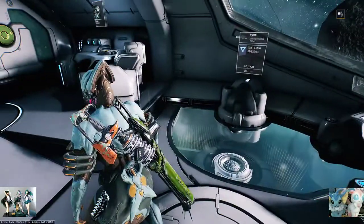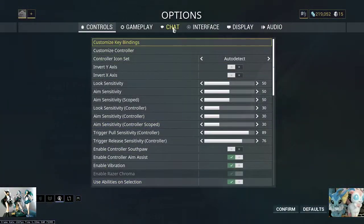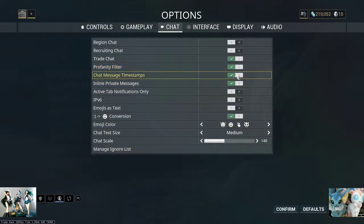So that's how you use the Trade Chat filter. Other things to include here: I can enable or disable Region Chat as I please. Let's just assume that you're banned, so we'll keep that off. Recruiting chat — do I need to see recruiting chat? I'll need to recruit myself into something. Profanity filter — am I a 13-year-old edgelord? No.